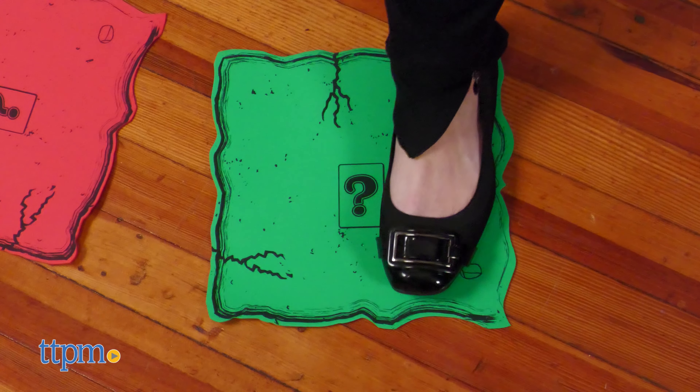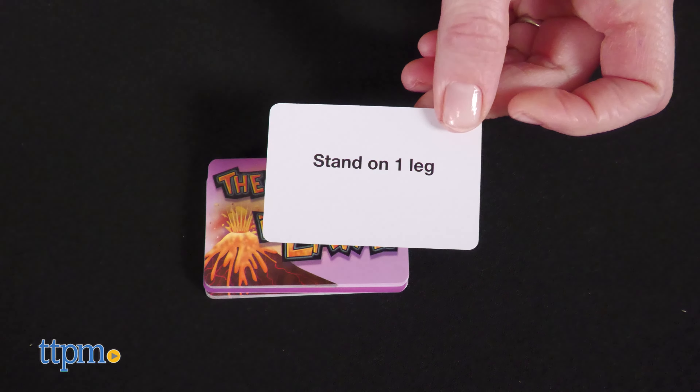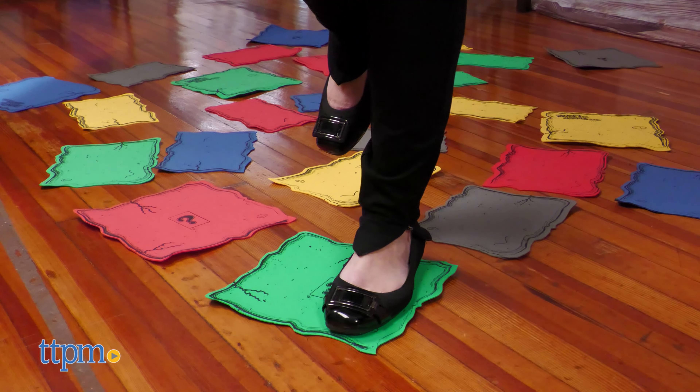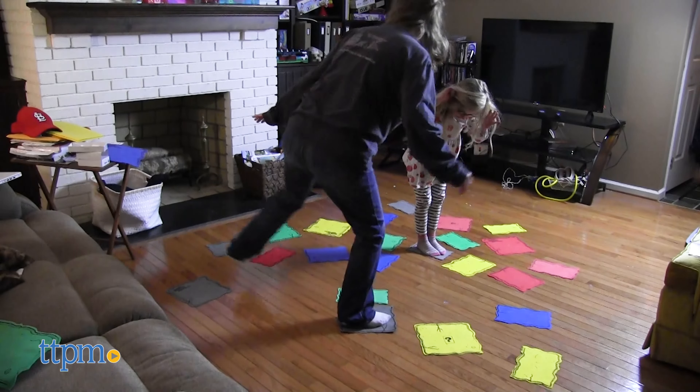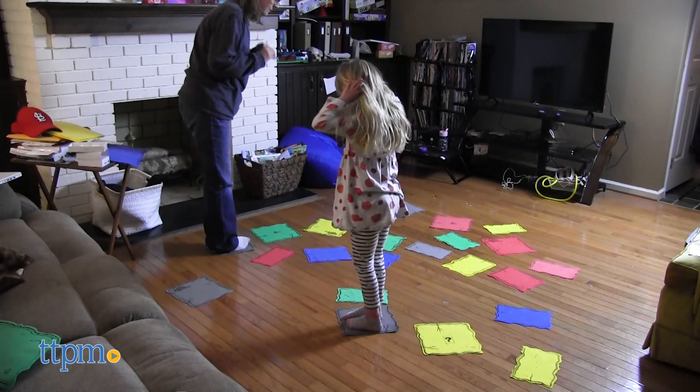If you land on a tile with a question mark on it, it's time to draw a challenge card. You must perform the action on the card without falling into the lava or you're out. The game gets more challenging as more players and tiles are removed. The last player standing is the winner. You can play this game with 2–6 players ages 5 and up.